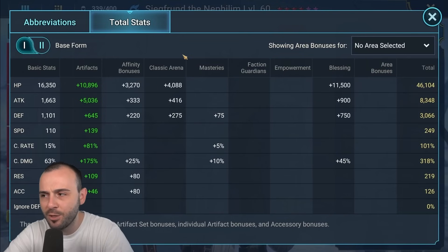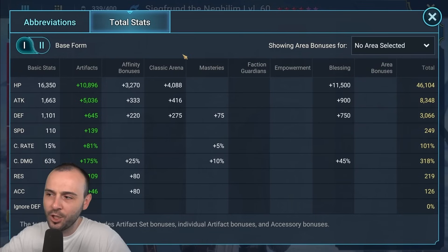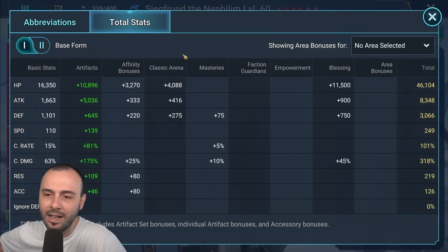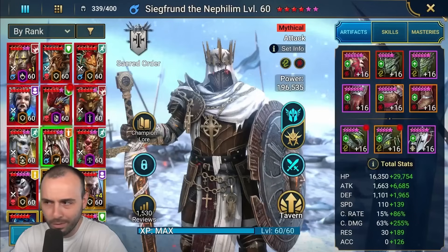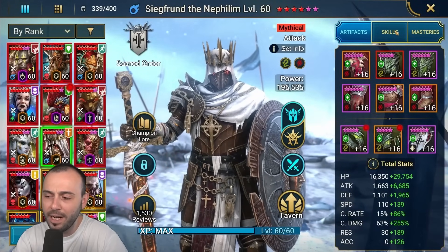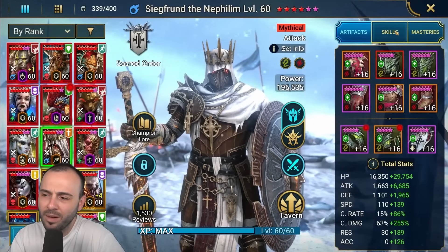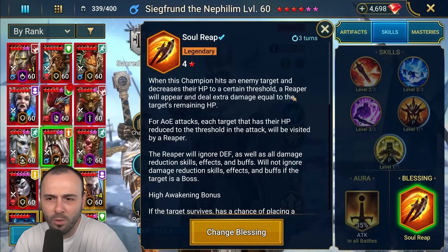We have 46k HP, 8.3k attack. Once I ascend the banner I should have 120 more attack from there, but I've just had bad RNG. 3,000 defense, 249 speed, full crit rate, 318 crit damage, no accuracy, no resistance — because you don't really need them on him. You could argue some resistance would be nice so they can't strip the block damage, but it's very hard to get a lot of resistance on him. For a blessing, I went with Soulrip, mainly because I'm using him on my Shogun team.